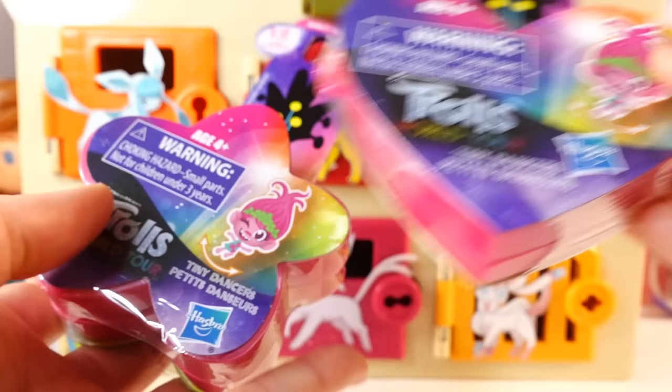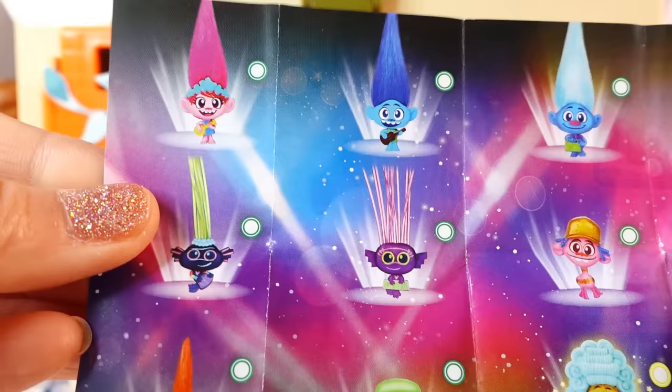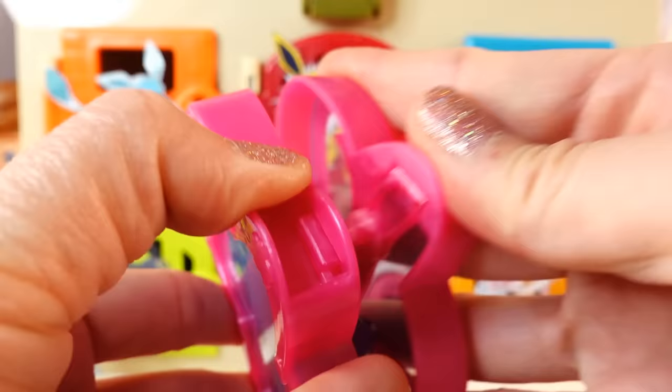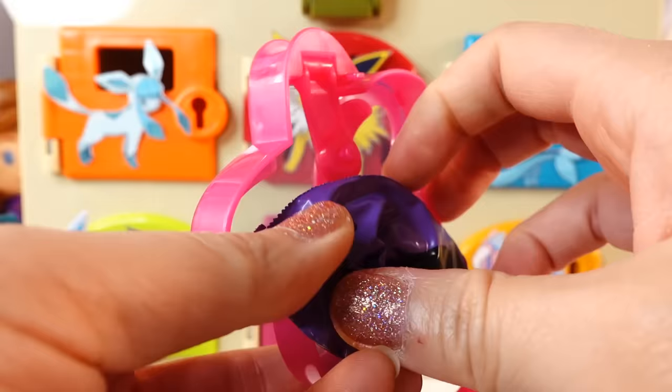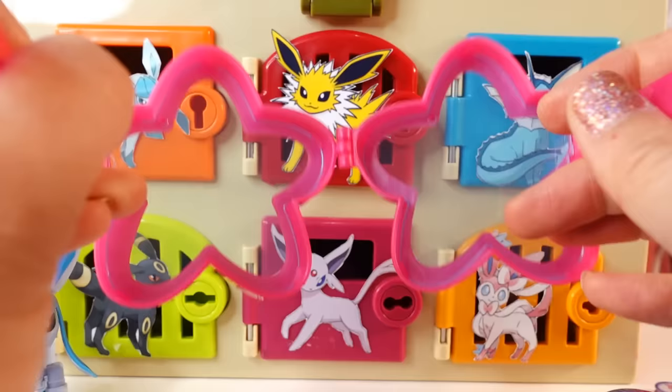Let's go ahead and open it up and see who's inside. Here's our checklist - here's all the different ones we can get. As of this time, we actually don't know all their names yet. This is super cool - it's clear. It folds out into sunglasses! You can actually wear this. You fold it out and they become sunglasses - or rather, cool glasses. I don't think they'll actually provide any sun protection.